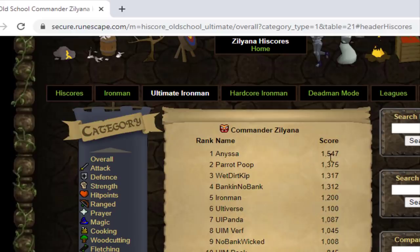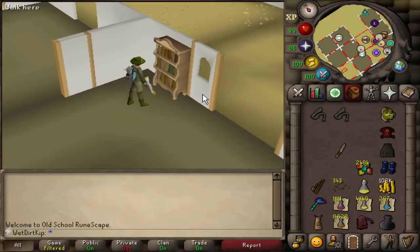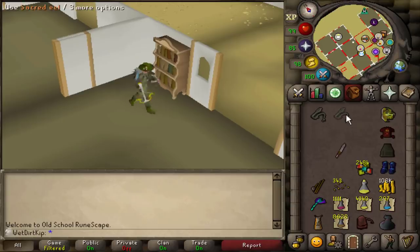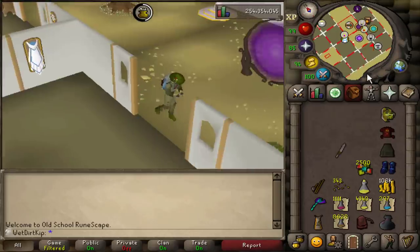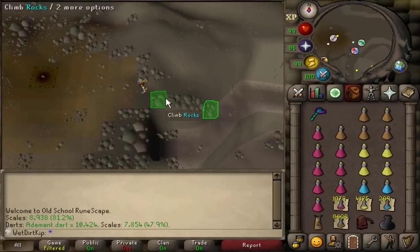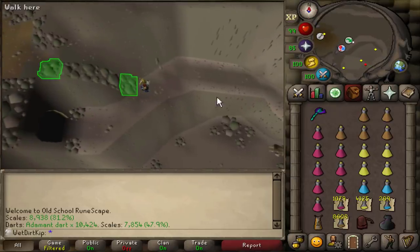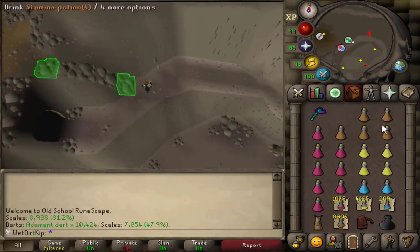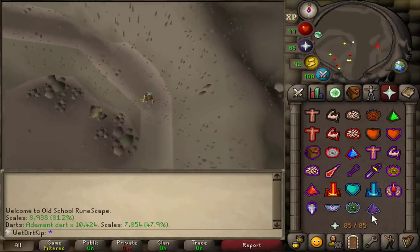So it'd still be like 250 kills this video to get rank 1. Shout out to Anissa, by the way - one defense UIM. He's pretty upset with me because all he wants is the ACB and I've already gotten four of them. But yeah, let's get back into it and hopefully we can finish the SGS before we get all the way to rank 1. This is my inventory setup - I think I've perfected it. It's well balanced: if I don't get supply drops I can still get a decent amount of kills, and if I do, I don't have to prayer flick.